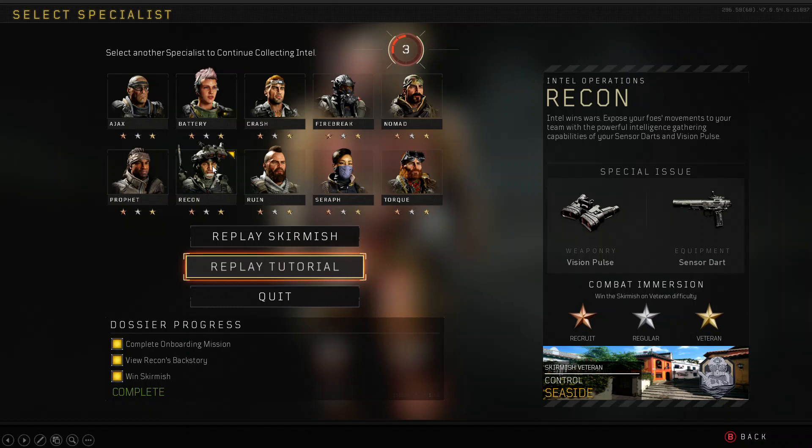Before I show you the gameplay, just in case you haven't done the Spec Ops tutorials — Recon is the one you'd choose. The tutorial teaches you how to use the specialist items: the Vision Pulse and the Sensor Dart. Interestingly, Recon is the only specialist with zombies in his tutorial, which makes me wonder if his character somehow relates to the new Cold War zombies characters — maybe it's an Easter egg of sorts, though it's just speculation.